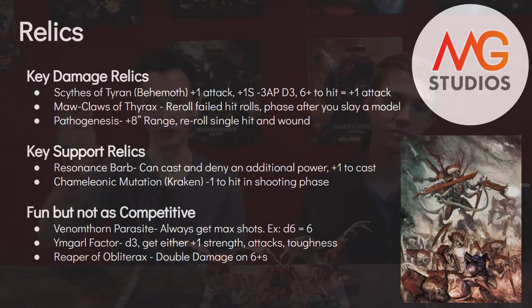The last fun relic is the Reaper of Obliterax — as touched on in the power combos video — which can double damage on rolls of five or six. Not competitive, but you have the potential to kill a knight. It's very swingy, but that potential is pretty exciting.